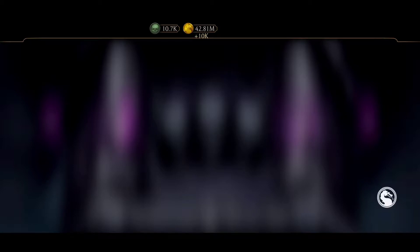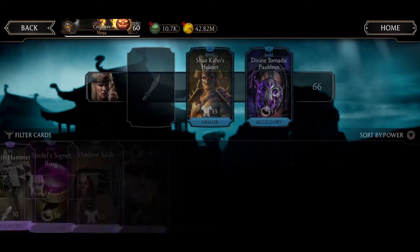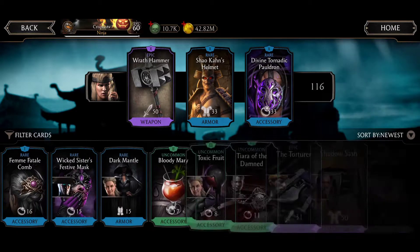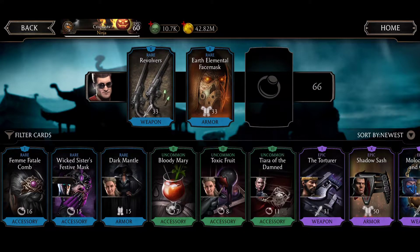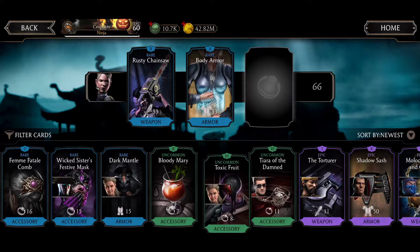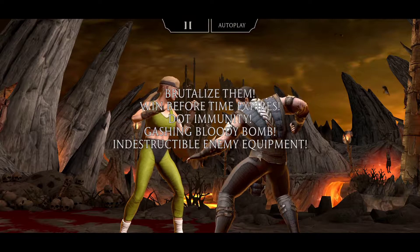I'm going to put another character to help my Johnny do damage. I'm going to remove Combat Captain Sonya — there's no way, she's useless now. I'm going to put some gears on here: Kitana Mask to have some debuff resistance, remove one from Johnny, put a tower gear on Johnny to give him more damage, and another tower gear on Cassie.